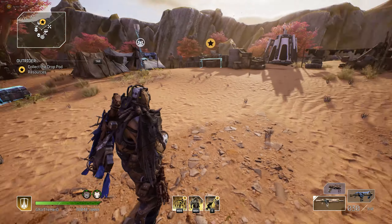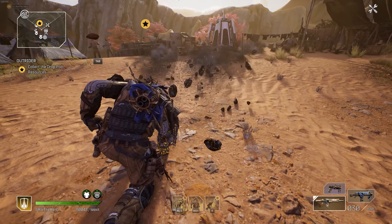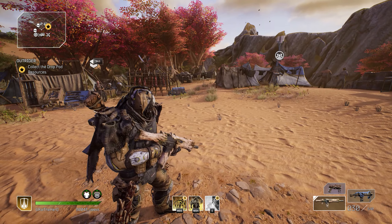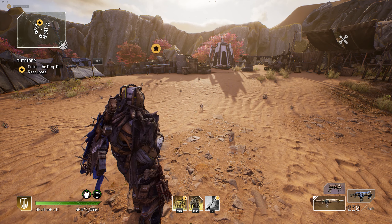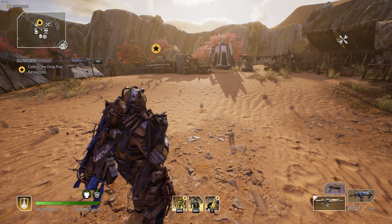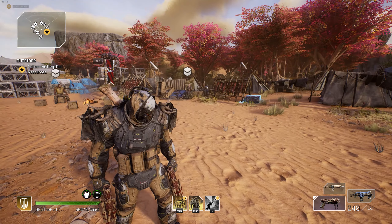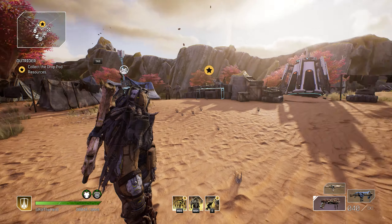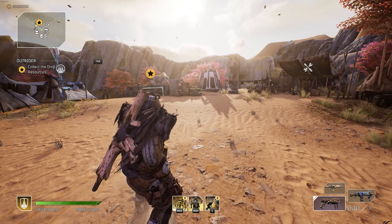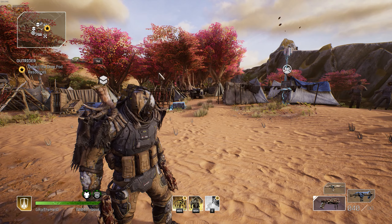When you first learn how to smash, people typically don't know to press the forward button. If you just smash naturally, he smashes and kind of freezes in his animation. But if you press the forward button at the same time, he smashes twice as fast with an assault rifle and even three times as fast with a handgun. When you switch to a handgun, you'll see that I smash the ground a lot faster compared to using an assault rifle.